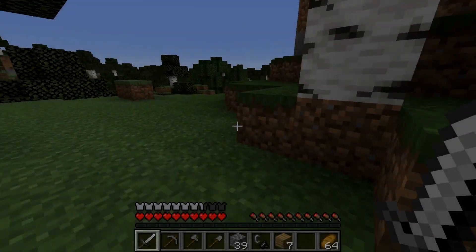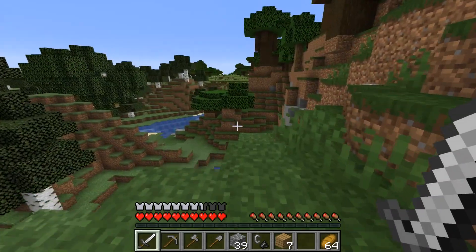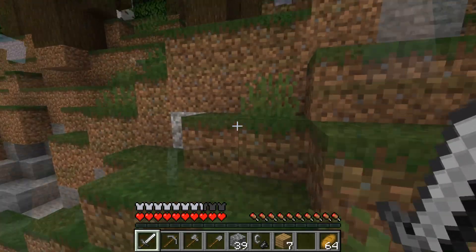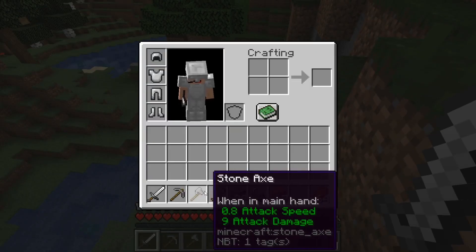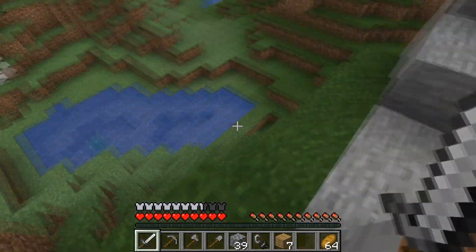I just saw Max walking over here and I know his bait is hidden somewhere over here, but where could it be? I really need some better armor. I just have these stupid stone tools. There's some lava somewhere over here.